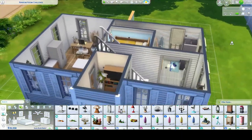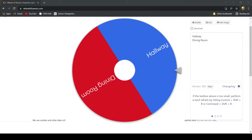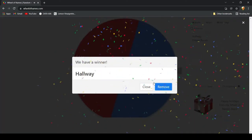Now we are going to pop upstairs and spin for this bigger room right here. Let's spin that wheel. Hallway!